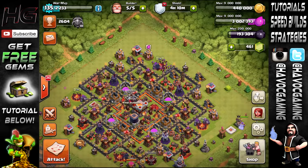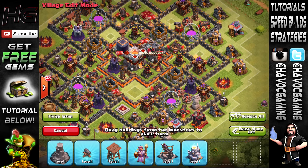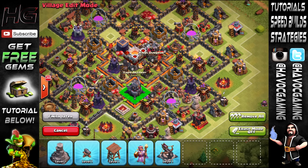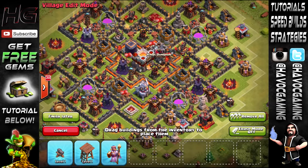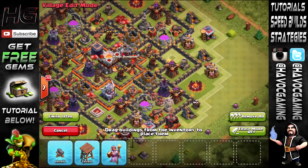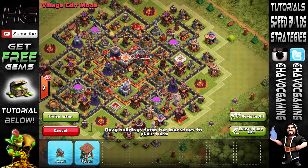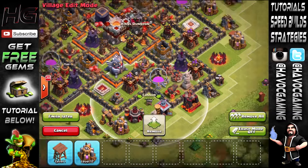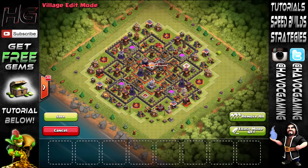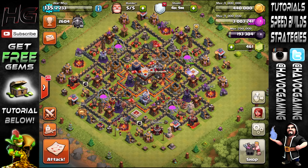I do have a base for Town Hall 11 which I luckily built — actually three bases which I'll be uploading. Here we go, this is the base I planned as a hybrid for Town Hall 11, which is basically a farming base. The Builder's Hut goes right here, the wizard tower goes right over here. The Grand Warden — I have no idea where this thing goes, so I'm putting him on the outside since all my heroes are on the outside. A cannon right here and the archer tower right over here.